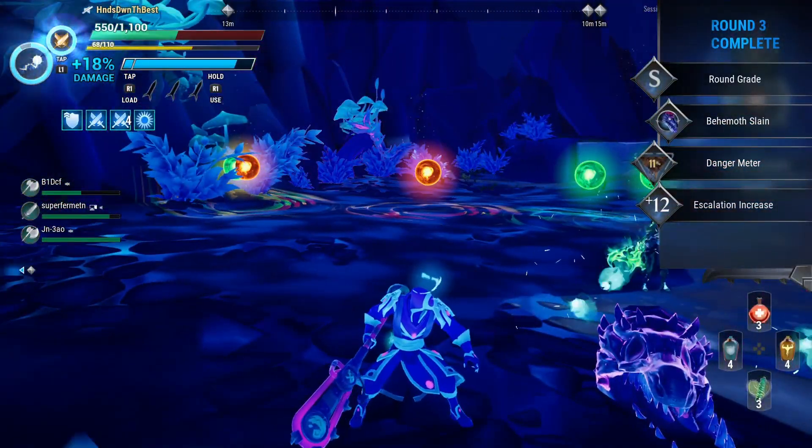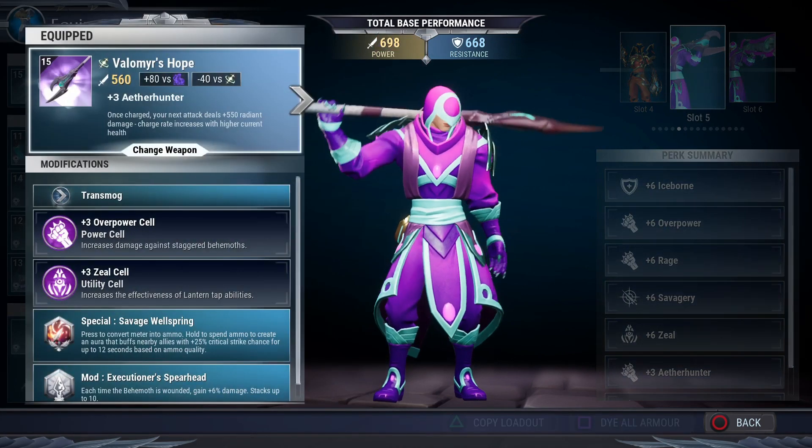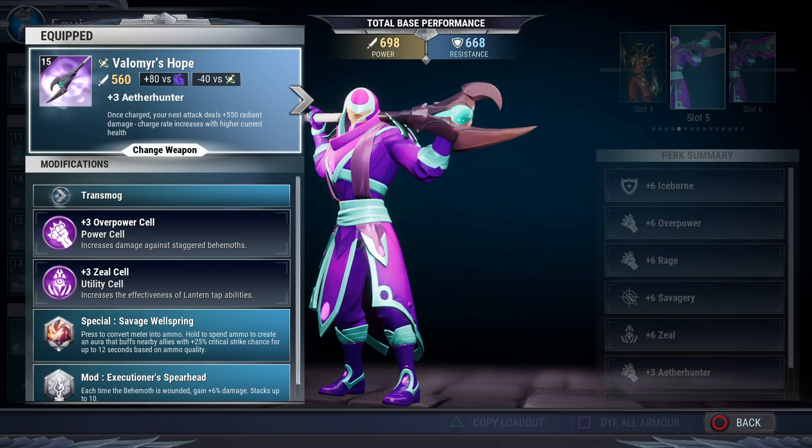We've got an iceborne build for you — specifically for Valamere's Warpike. It works really well in Umbral Escalation and I had a lot of fun with it. Let's hop into this build.